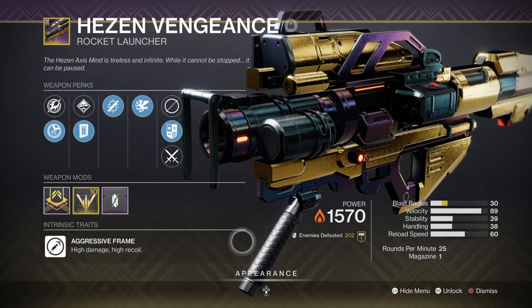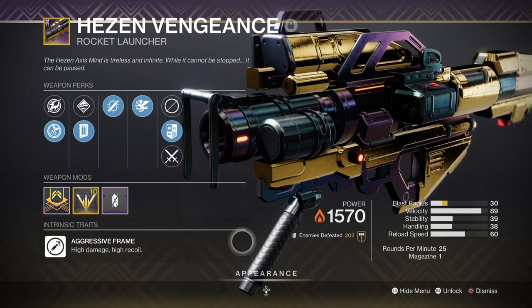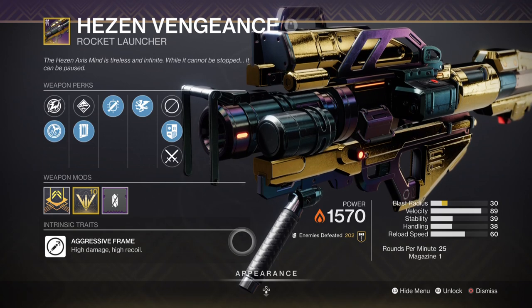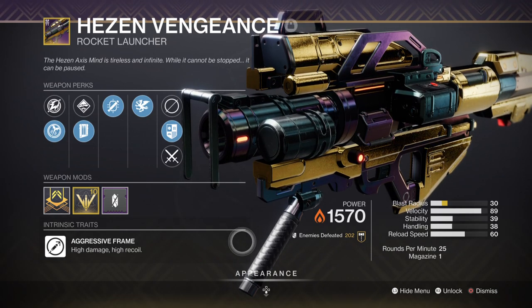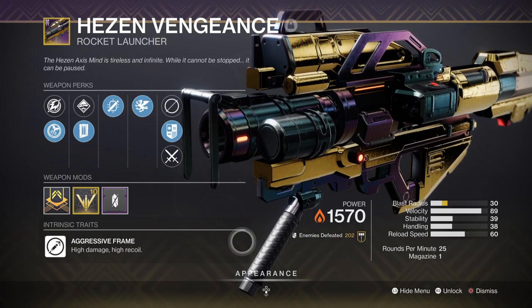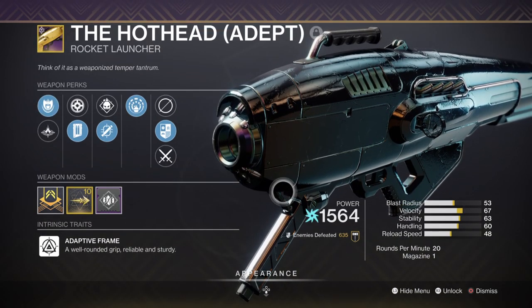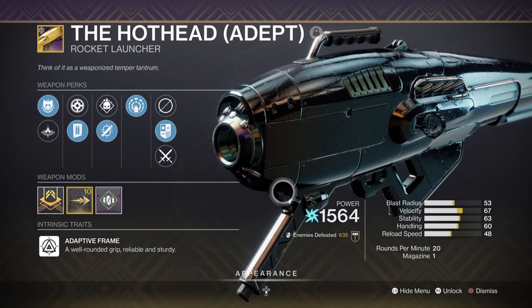For Heavy I have the Hezen Vengeance Rocket Launcher with Tracking Module and Vorpal Weapon. Although we aren't using anything specific to enhance its damage further such as Quantum Might, it's still a great weapon to use when Solar Burn is active. Anything else like linear fusions or machine guns is also good. Alternatively, if you have the Palmyra-B or the Hot Head Rocket Launcher, look out for the Explosive Light perk which increases your damage by the number of Orbs of Power you have. Since this build generates loads of orbs, it only makes sense to use that as an advantage.